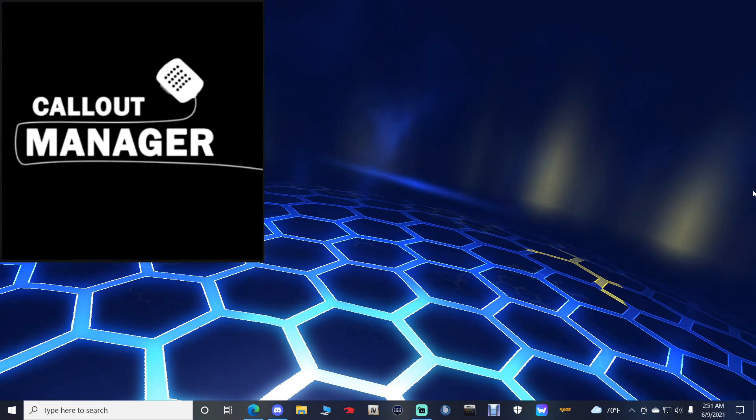Close out of those windows. Now I'm going to take you into the game and show you exactly how Callout Manager works. Actually, there's one small thing I forgot to mention — go back into your main directory, navigate to Plugins, then LSPDFR, and we are going to edit the INI file for Callout Manager. If we don't, it's going to be taking a screenshot the entire time you're using Callout Manager, and I'll explain why in just a minute.